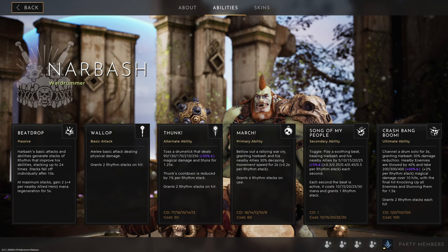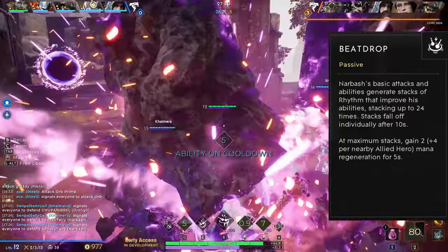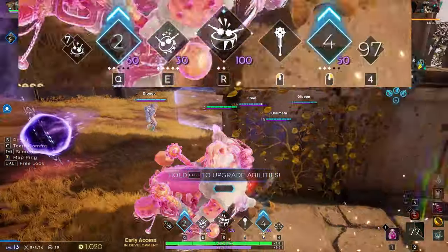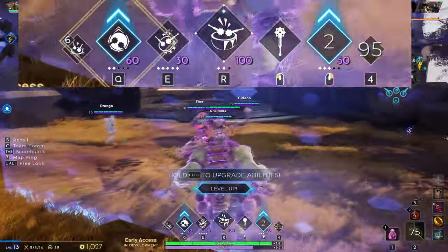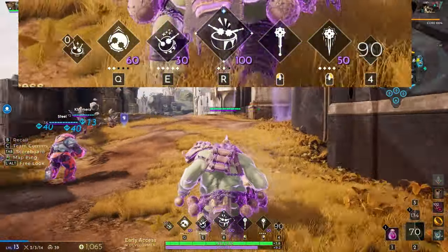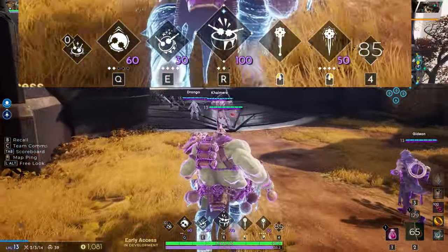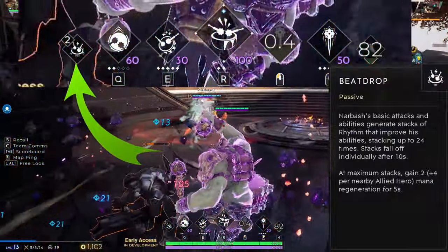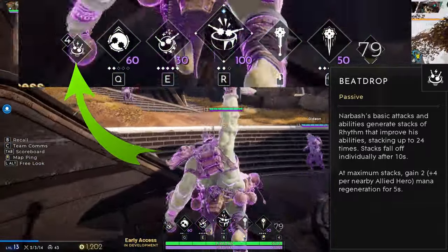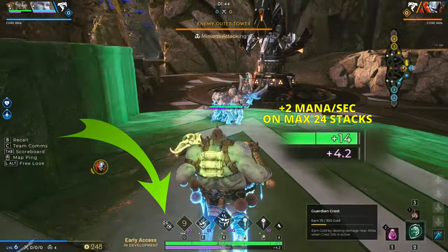Now let's go over all abilities, including a key trick about the passive. Nurbash has something called Rhythm — when you use abilities and basic attacks, you gain rhythm stacks. You can see the rhythm counter at the bottom left corner near the Q ability icon showing a drum. It goes up when you use abilities, especially near allies, and maxes out at 24.